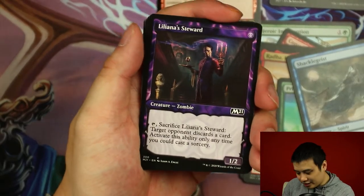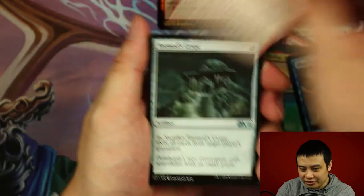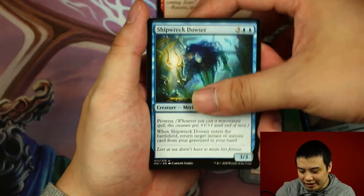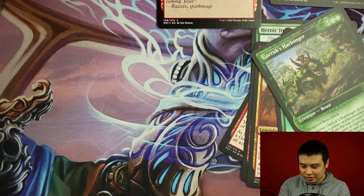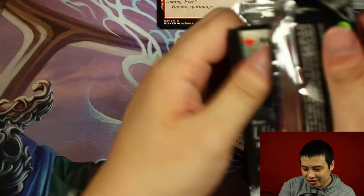Liliana's Stewart alternate art. Furious Rise, Torment's Crypt, Shipwreck Dowser. And Showcase Garruk's Harbinger.